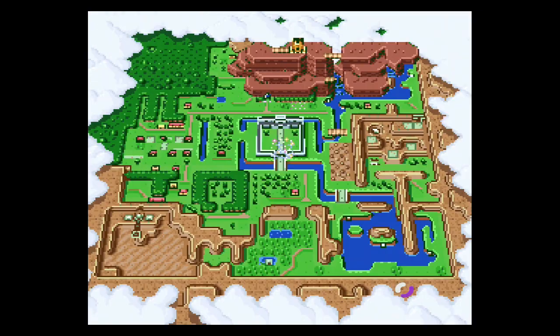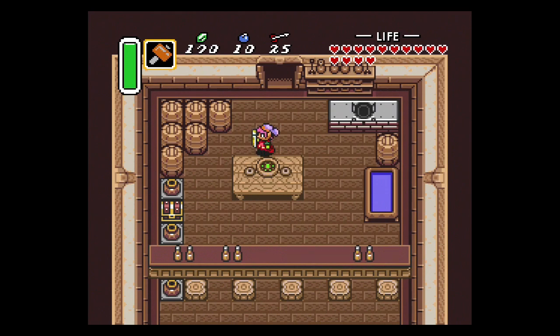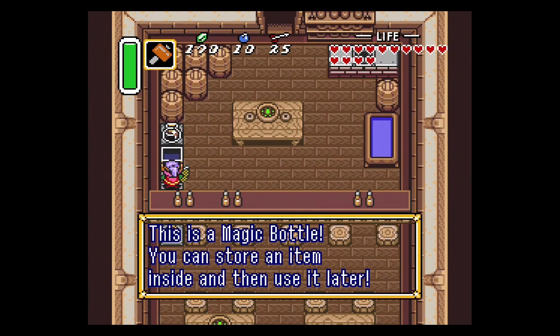The first bottle we're going to get is in Kakariko Village, right here on the map where Link has his blinking face. It is in the back secret entrance to the really long house just underneath the house with the sick kid who gives you the bug catching net. In this back entrance you can lift up this pot and open this chest for the first bottle.